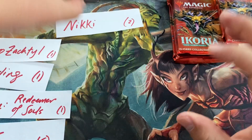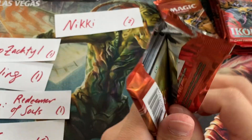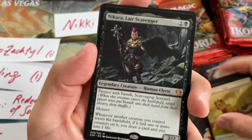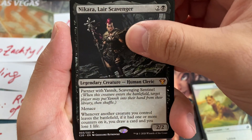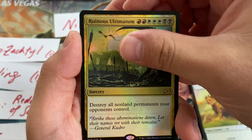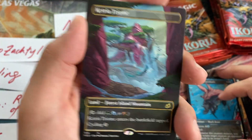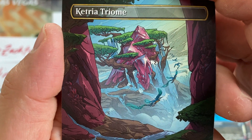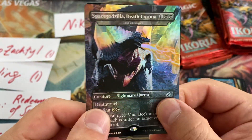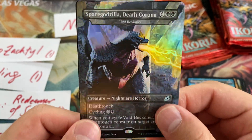Nikki, we got two packs for you. Got some shiny boys, and here's our commander card: Nikara, Lair Scavenger. An extended art Mythos of Brokos, a foil Ruinous Ultimatum, Cloudpiercer, Pouncing Shore Shark, and another Triome — nice, nice. Probably my favorite art of the set, Catria. This is pack number three. Still shiny! Pretty nice.